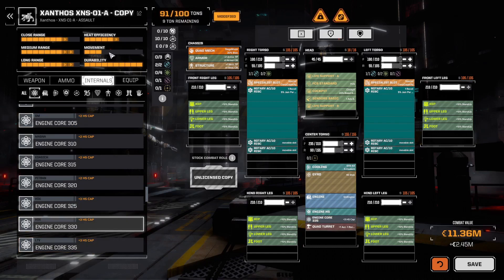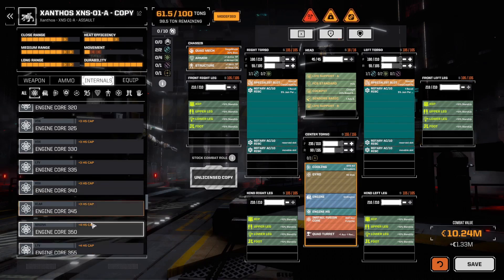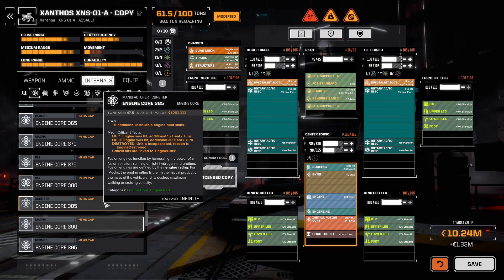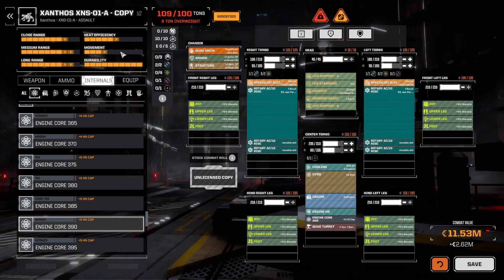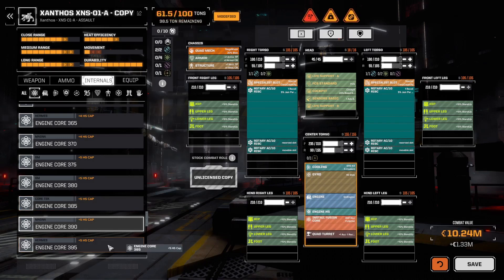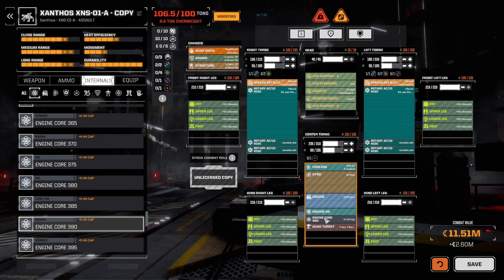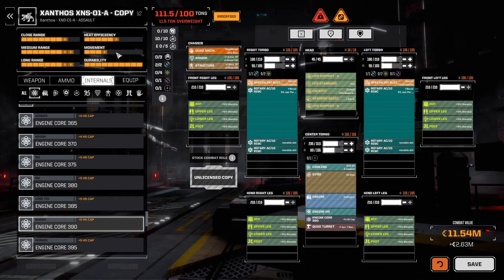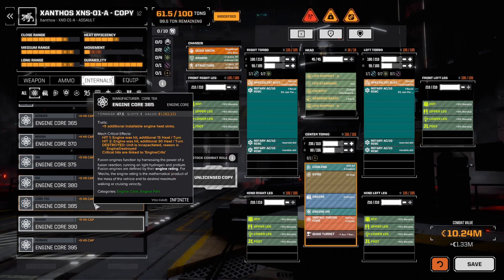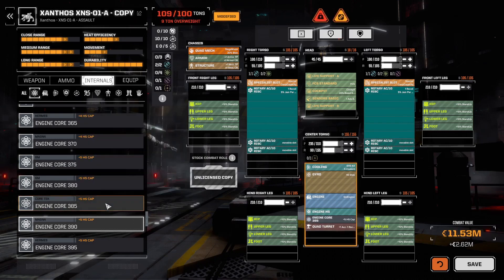Going a bit higher you can get to 3.5 walk, but the sweet spot for the 100-tonner we've discovered before is the 385 engine, giving 6.4 movement — the fastest you can go at 100 tons. The 380 gives you 5.3, and the 390 is heavier but still 6.4. So the best engine for a 100-tonner is the 385, making it very valuable in-game. For a 6.4 speed we're going to need the classic XL Clan engine.